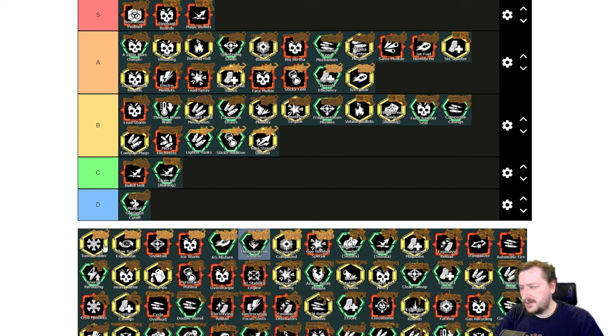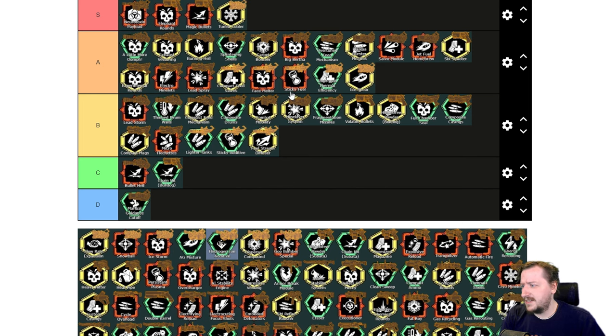Then we've got Tuned Cooler. This increases your charge-up time slightly and lowers your pressure gain rate, which is not as good, but it increases your flow rate by 10%. This one is probably the best for freezing crowds of enemies — you freeze enemies the quickest with this, which is usually what you want with the cryo gun in a group. All around really good — this one's probably S tier. It's very strong in my opinion.